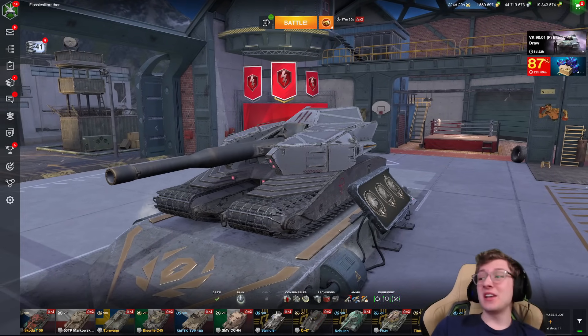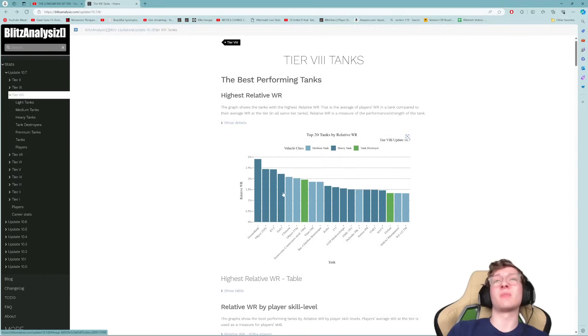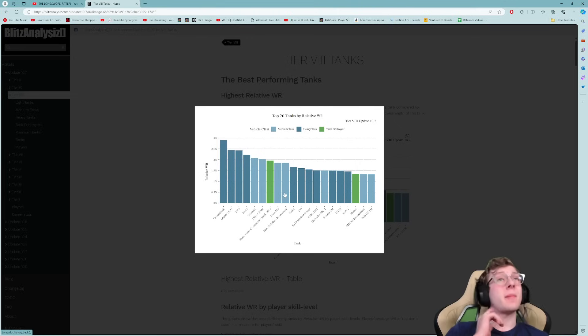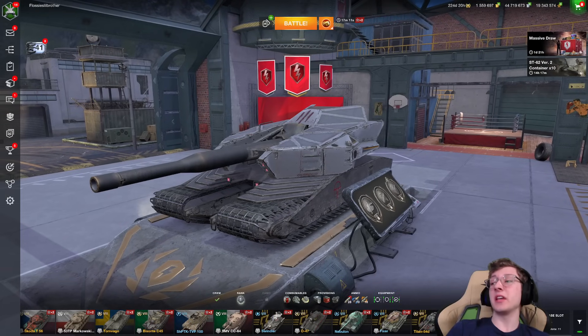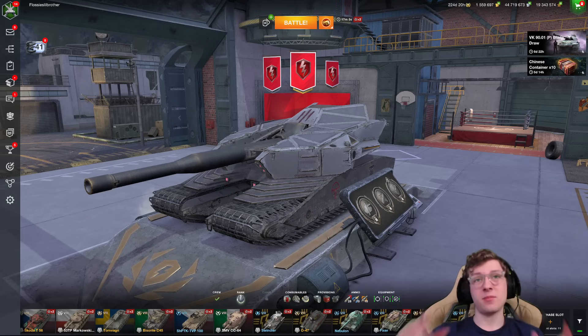What's even crazier is that it is the number one performing tank at tier 8. By average win rate, it beats out the Brask, the Chimera, the T-77 — absolutely insane. And by relative win rate, it's doing even better, sitting about 0.5% higher than the 252 and KV-5. So the ground tank is actually the highest performing tank in the game right now.